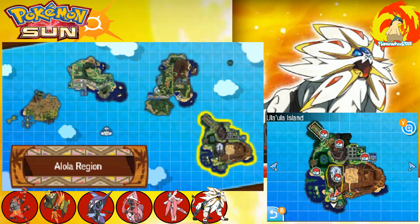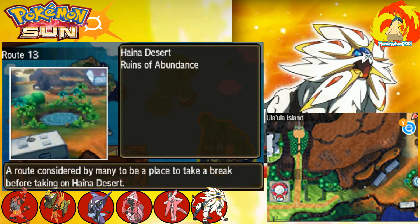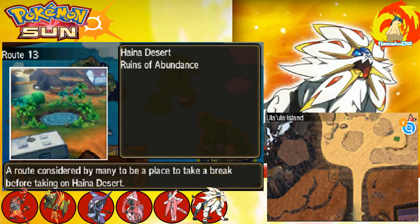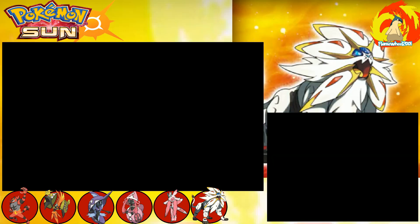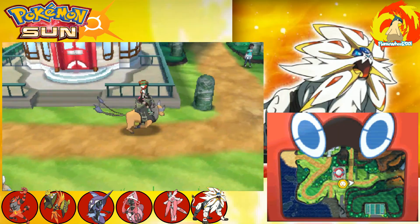I spent the last forever getting lost over here. I was trying to navigate the desert to get to the Ruins of Abundance, but it is a labyrinth, and if you go the wrong way, it kicks you out to a different location on the map that isn't where you wanted to go.